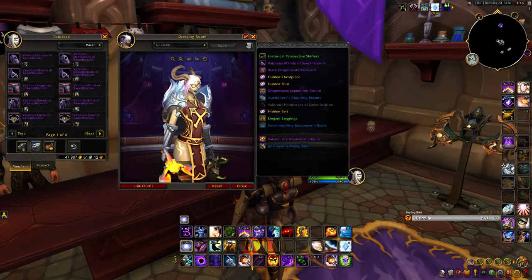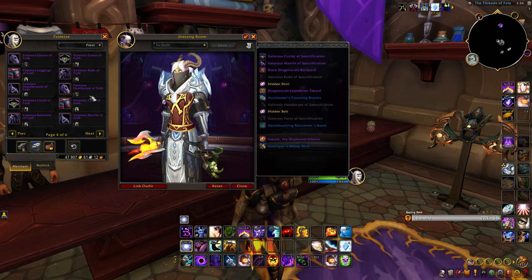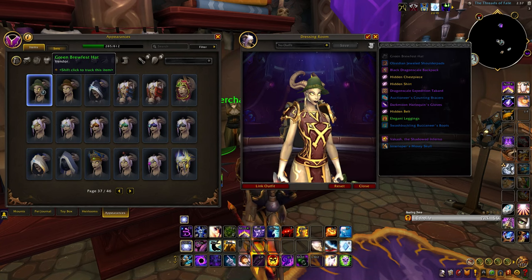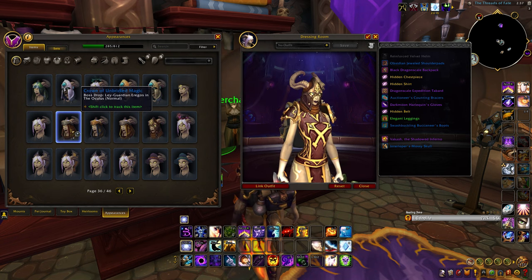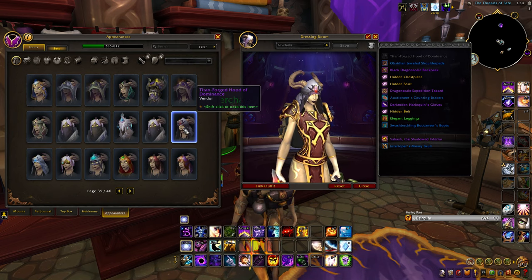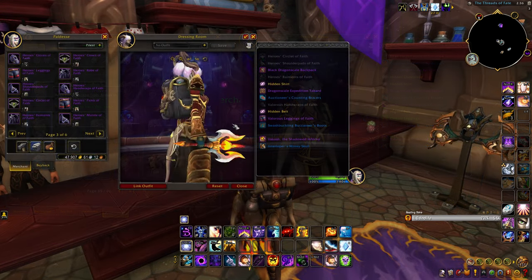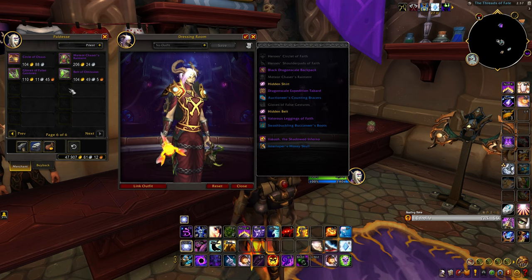Transmog is a system which allows you to modify an item's appearance, letting you choose the item's visual. The transmog system will be very similar to the one in retail WoW, where items you obtain are added to your collections permanently, rather than having to hold the item you want the look of. This allows you to change the appearance of any items you're currently wearing into any item in your collection. Some limitations do apply — for example, a shaman can't wear the items of a priest, since shamans wear mail gear, so they can only transmog mail items onto their equippable mail gear. You can start collecting transmog items right now in Wrath and store them in your bank while awaiting the Cataclysm pre-patch.